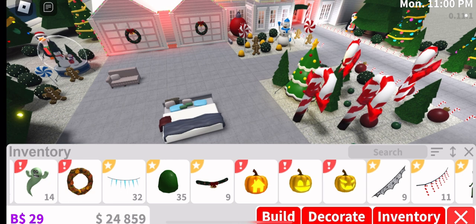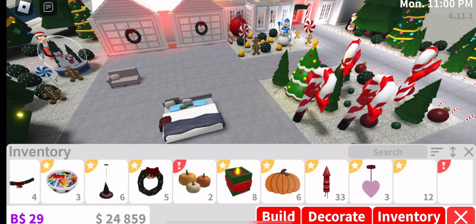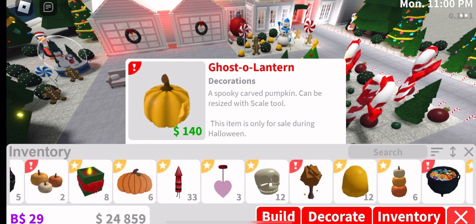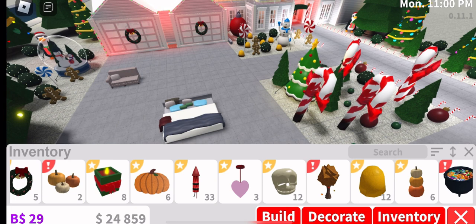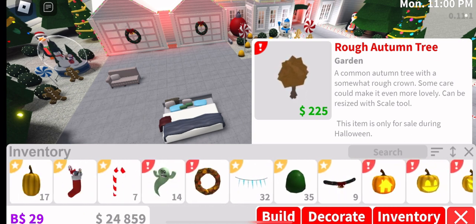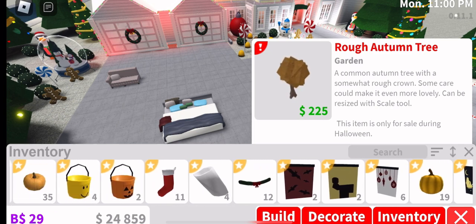I hope y'all stocked up on the Halloween update items because there's none anymore. If you're wondering why I only stocked up on one ghost — I have a plot with like a million of those. I have about nine more on a different plot because those are expensive, so I don't want to use them here.